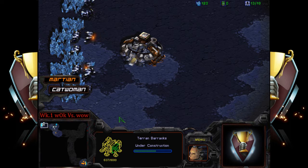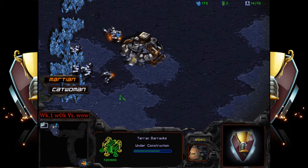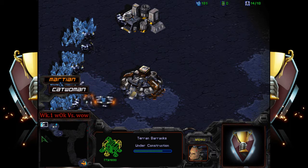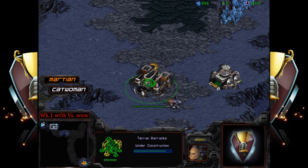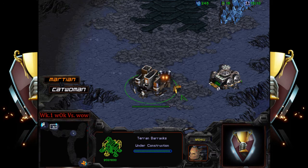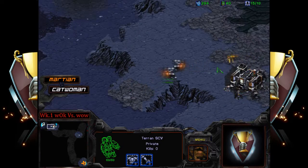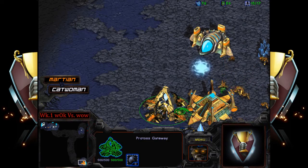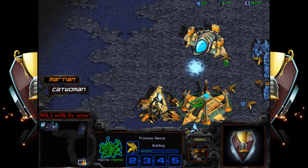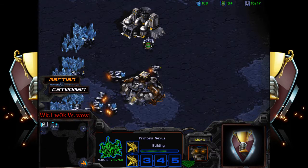Now for statistics on both players: catwoman, like we saw in the 2v2, is primarily a 2v2 player. There are really no 1v1 statistics on them other than that they're Polish, which means they're coming from a Polish ID. A probe is going to be harassing the barracks, but I think the barracks will be done in time. Another SCV is coming up — looks like it could be a one-barracks expand from catwoman, but I don't know much about how catwoman will play.